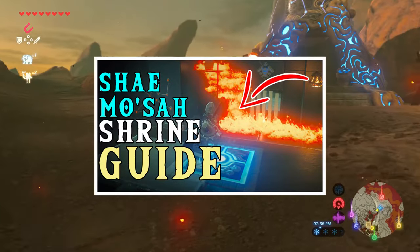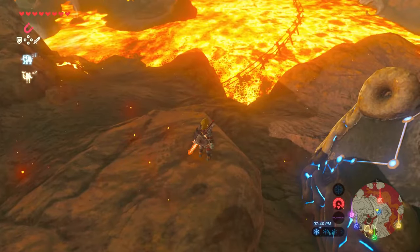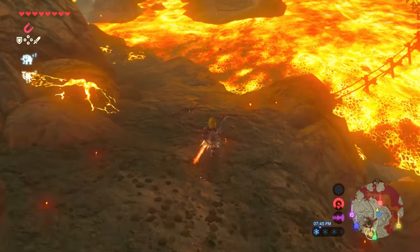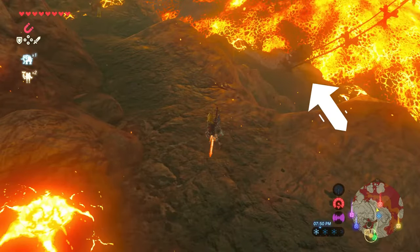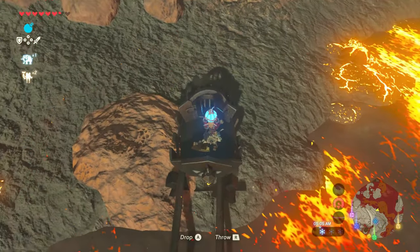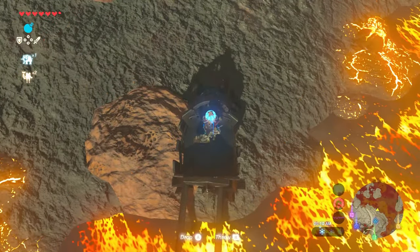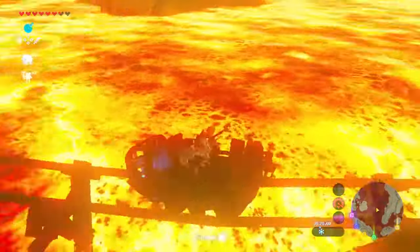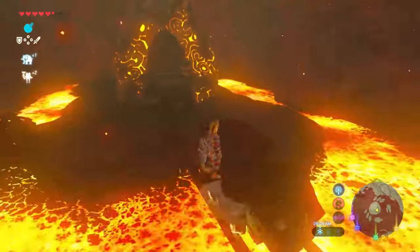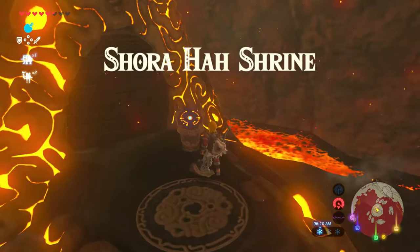By the way, if you need help finding all the chests in that shrine, I've got a link to the walkthrough in the description. But I started looking around Shea Masa, and I found a mining cart that was sitting sort of behind and below that shrine. I hopped in, I noticed a spot to put a bomb, and when I detonated it, the cart took me all the way around through the lava, and I landed on the Isle of Rabak. Once the cart stopped, I found myself at Shoraha Shrine.